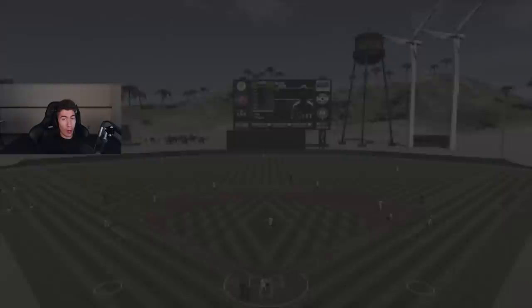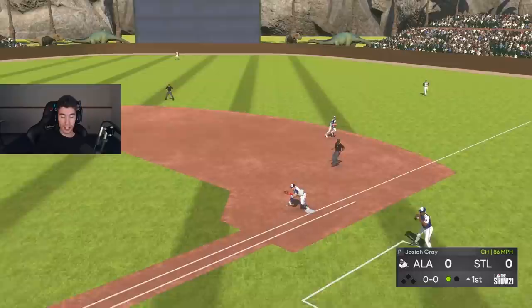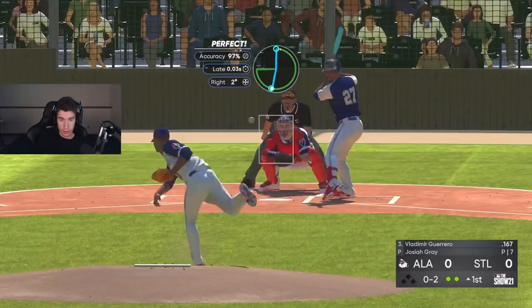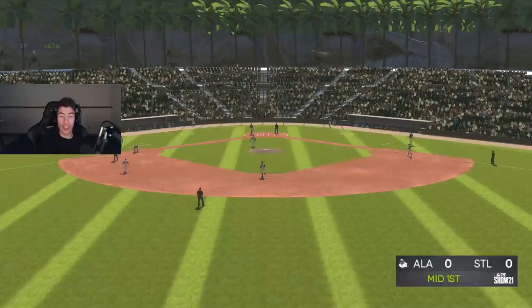We're getting more gameplay — this won't be the only game in the video. For the second game we're the home team. Michael Pineda, a righty, on the mound for them. We've got Josiah Gray going. Not a bad start to the first inning — back-to-back outs and it's a 1-2-3 inning.